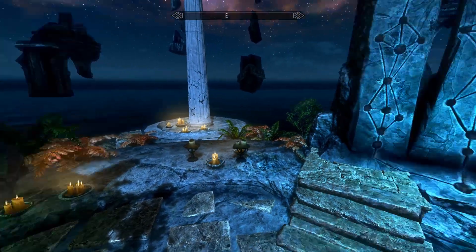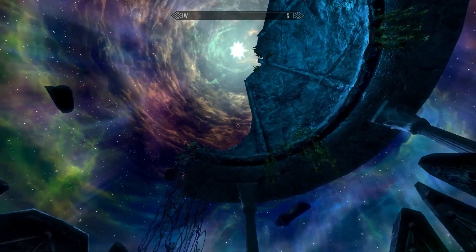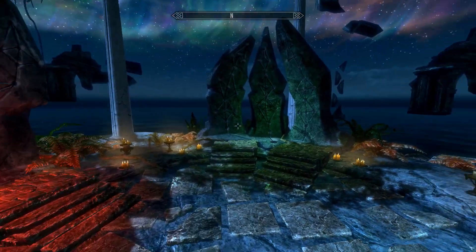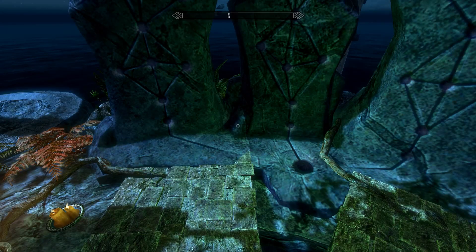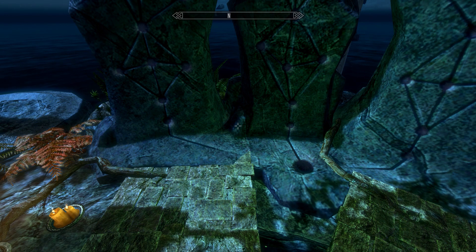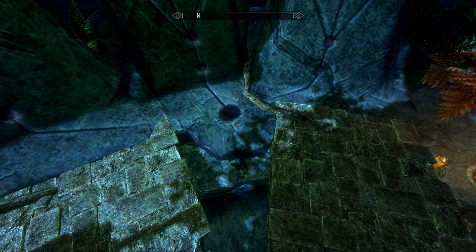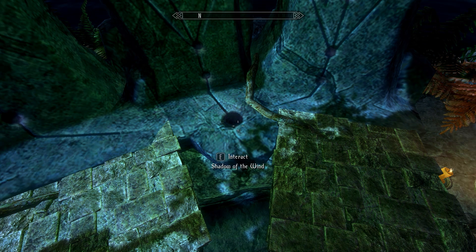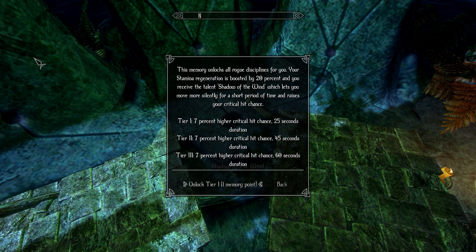I can kind of choose whichever one I want. For the intents and purposes of this playthrough, mainly because of the popularity and because of my playstyle, we are going to go with the Rogue line. So the Rogue line starts off with Shadows of the Wind. This memory unlocks all Rogue disciplines for you. Your stamina regeneration is boosted by 20%, and you receive the talent Shadow of the Wind, which lets you move more silently for a short period of time and raises your critical hit chance. So we're going to go ahead and learn that.